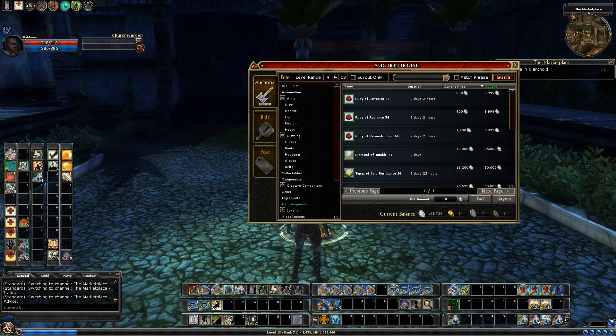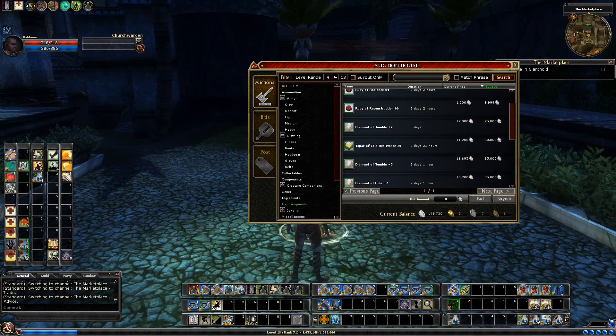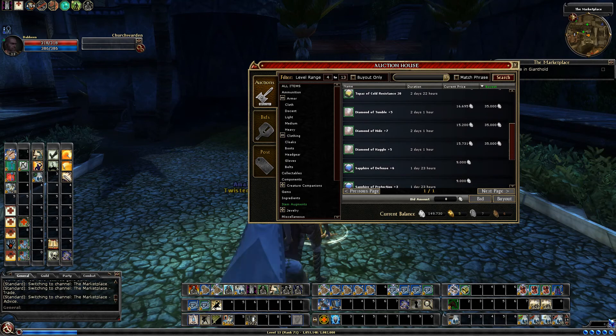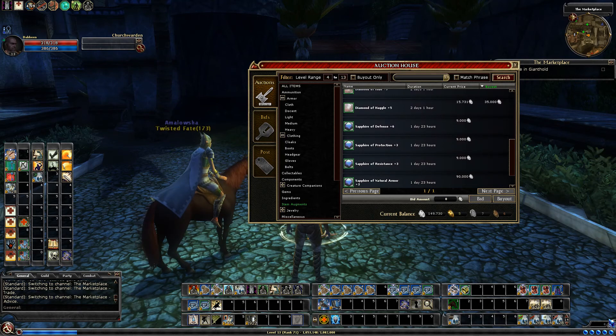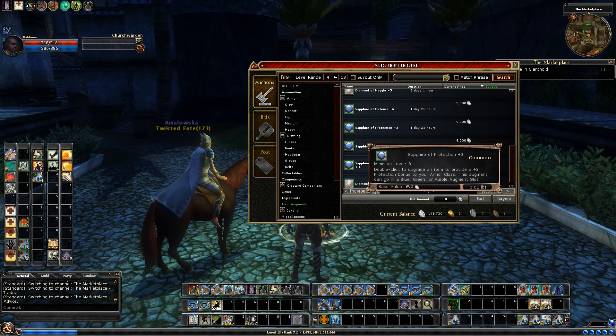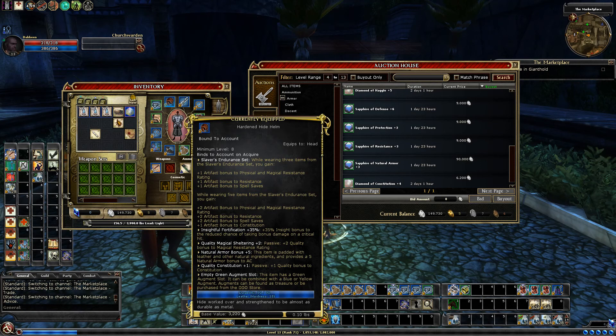You make some platinum in the process. I'm going to focus on things that might be useful in this life or next life. Cold resistance - we get 30 from our clovers of spells so we don't really need it. Tumbling, hide, not that important. Haggle could be useful but kind of a lot of money. Defense - we have some low level PR items that are nice. This protection item is not bad - level eight, we could stick it in our slavers gear.